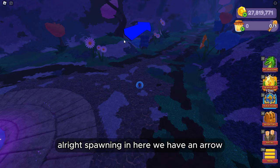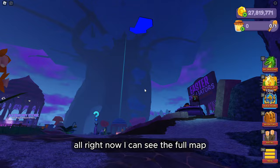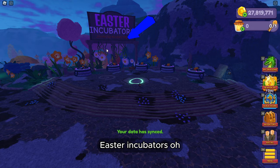Spawning in here we have an arrow. Oh yeah, this looks very different from last year. The map is fully decorated with Easter stuffed eggs everywhere and cool flowers on the ground. They did a good job, I like this theme. There's also a first accessory store out — you can check that out on your own if you want to.